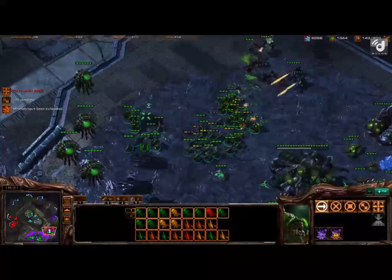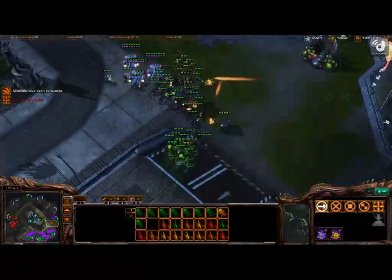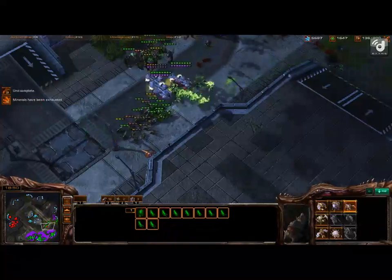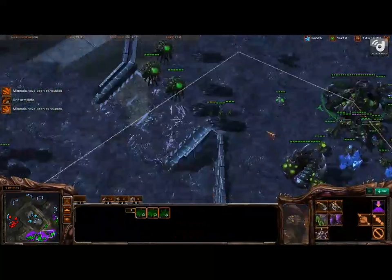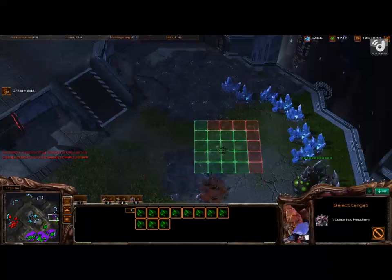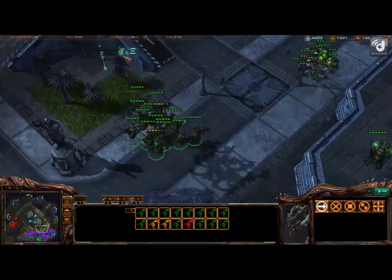I think you need a Queen there. You can attack — you can do it. Or you can wait for your Mutalisks. Go ahead and attack. Why do I have nine million minerals? Just go ahead and take your fourth and fifth right now. Start your plus two upgrades. Just keep making Mutalisks.